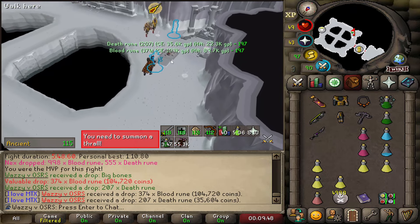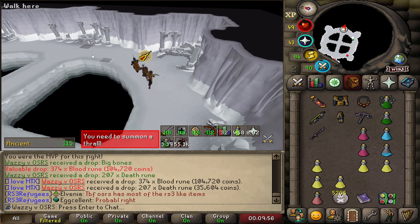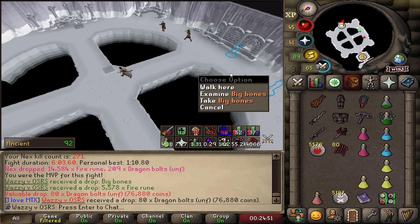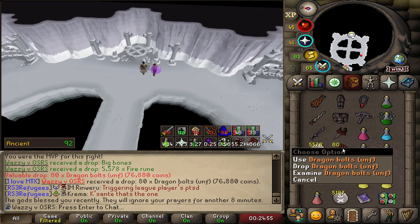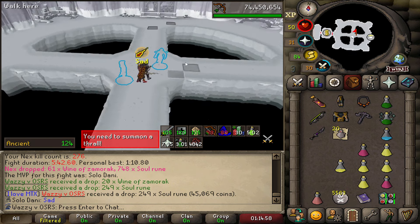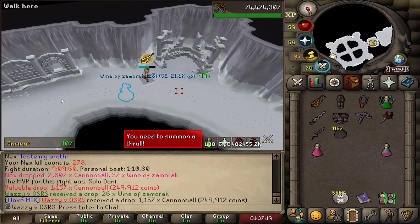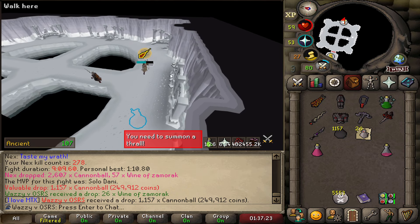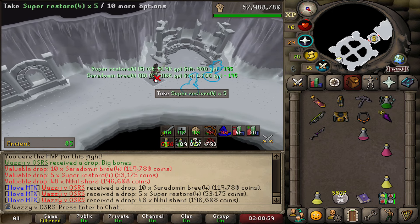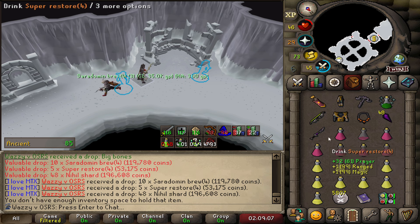First kill in the bag, and we're back at Nex looking for some Vambraces, maybe some Torva. Dragon Bolts — yeah, that's one good thing about Nex, it does drop quite a few Dragon Bolts, which are always good to get. That is some Wines of Zammies and some Soul Runes. No drops this time. Hey, 1100 Cannibals and 26 Wines — not bad. You got 1.5 because I had a bit of a disaster last phase and had to hide. Nice little Brew Restore drop — the timeless classic at Nex.